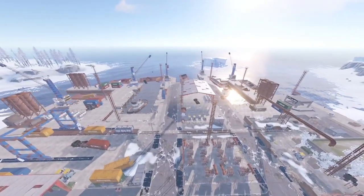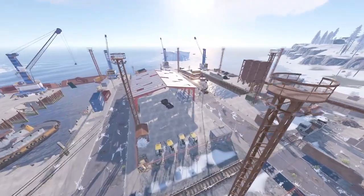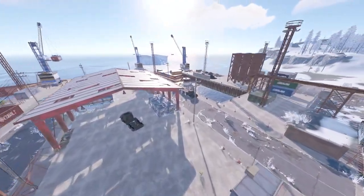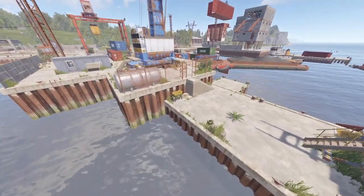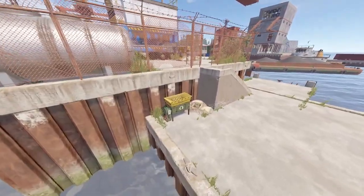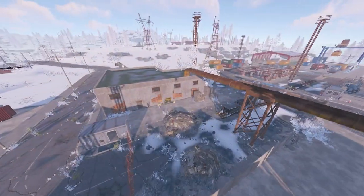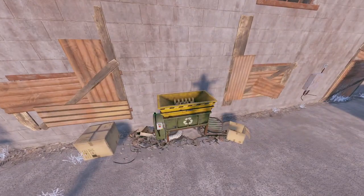The small version is still worth checking out for some fast loot, but naturally the large harbor will have a larger quantity of items to loot. Both the large and small types have a recycler, which can be found on the small harbor towards the middle of the dock. For the large harbor, the recycler will be behind the large gray building.